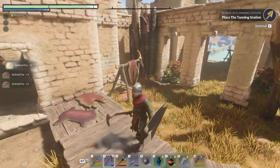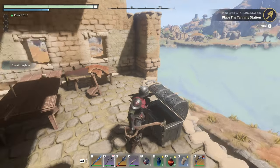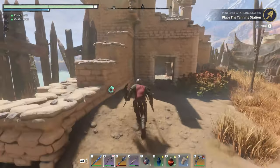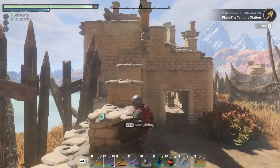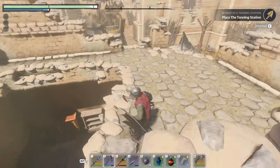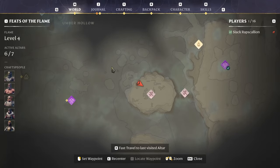We need all the animal fur we can get. There's another chest — forest longbow. More runes at least. I think that's everything — oh wait, there's somebody else. Where the heck is this guy? He's somewhere. I don't know — I think I'm done exploring here, so let's head on home for the time being, unload some stuff, get our tanning rack placed, and get some leather processing going.